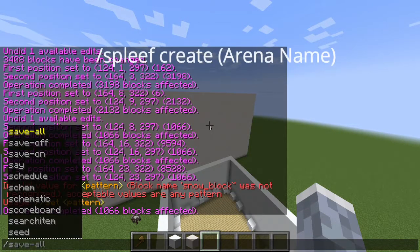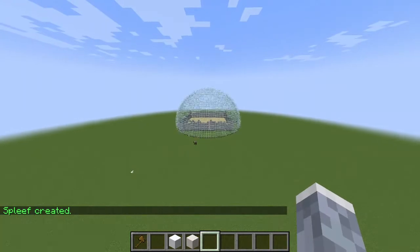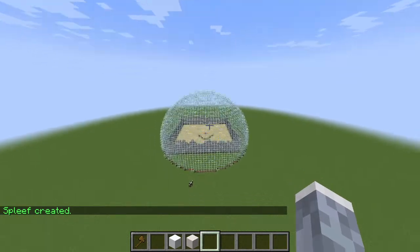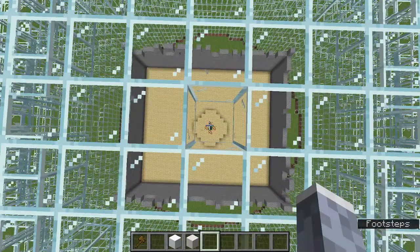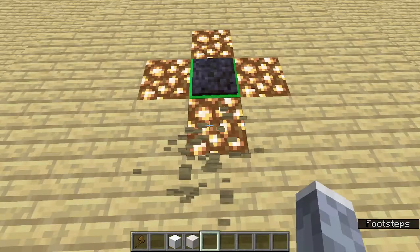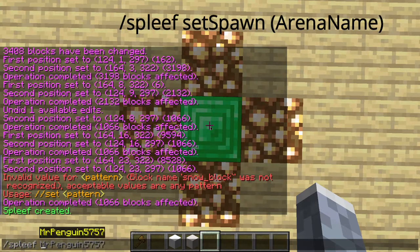Our first command is slash spleef create, and then your name. So I'm going to just call it spleef. Then you're going to want to set your lobby location — basically where people spawn if they lose. So I'm just going to go into the lobby.